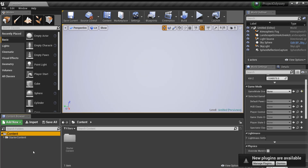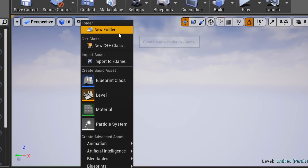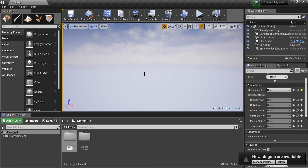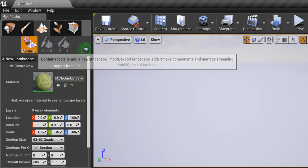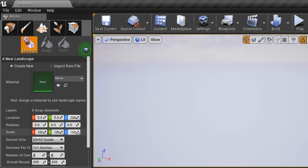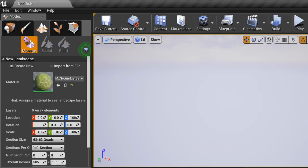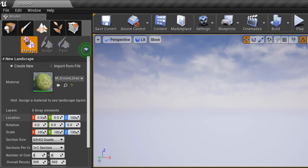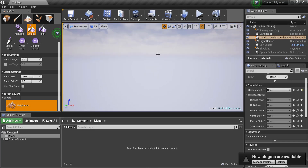Right now this doesn't look like an open world game — it doesn't even have a world, just a skybox. So we're going to create a world. Right-click to create a new folder and call it 'maps,' then save the map into it. To create a landscape, press the landscape button. The material will be set to none by default, so we can use the grass material from the starter content. Leave the settings to default and click Create.